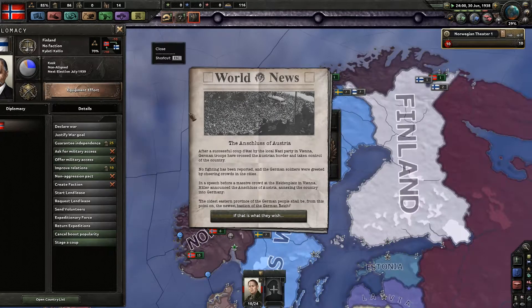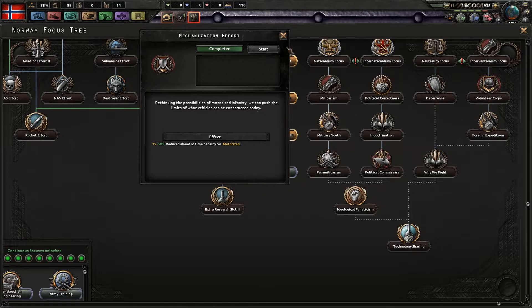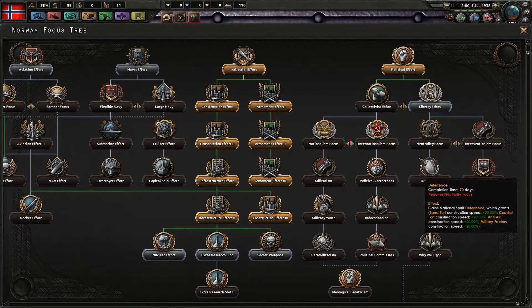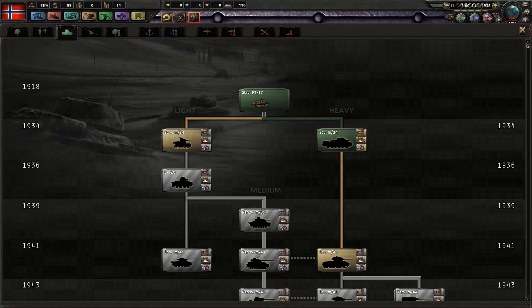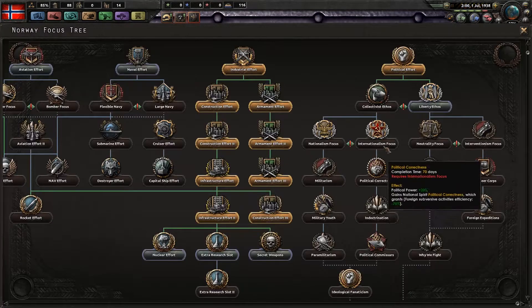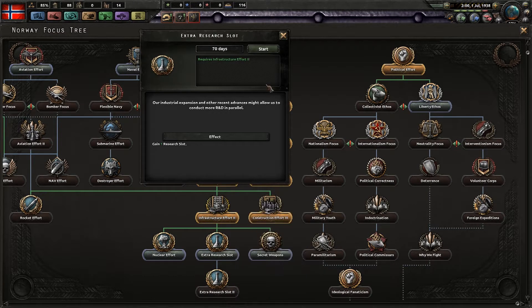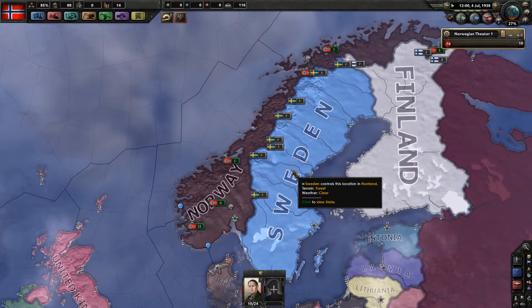World tension at 27% — the Germans are done with the Anschluss of Austria. The Nazi Party in Vienna: German troops have crossed into Austria and taken control of the country. We should probably be more defensive. We could get some bonus for armor research, but I think that's around 41 so it's not really necessary yet. Should I get an extra research slot first? I think the extra research slot wouldn't hurt, so we'll get that first and then go down the Liberty ethos route.